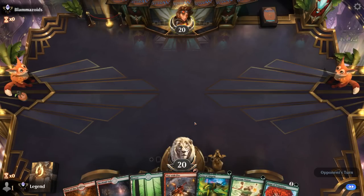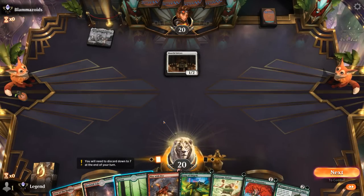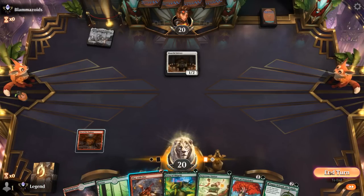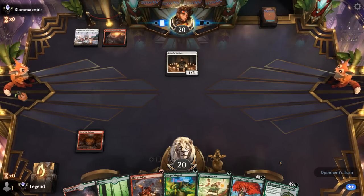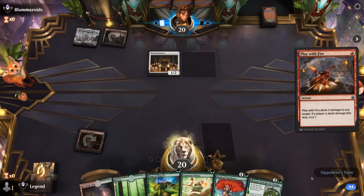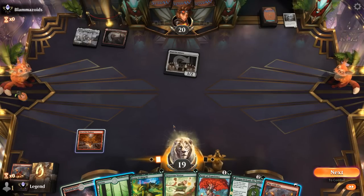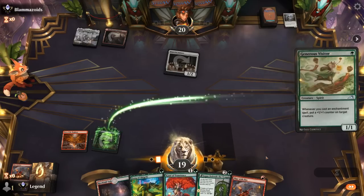Okay, we're on the draw with a fine hand — Visitor into maybe Kami before we start playing out our enchantments, with a bit of cheap interaction at the ready. Turn one Initiate — so if our opponent has the Boros aggro deck and plays a 2-2 with haste, we might regret not keeping up Play with Fire or playing Fang to block. I think I do keep up Play with Fire here — also if they play an Aspirant we can kill it before it triggers.